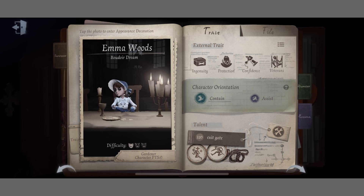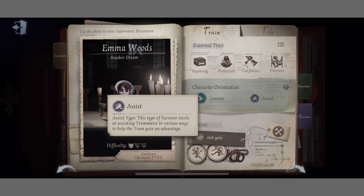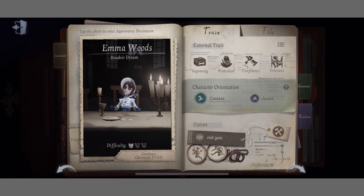Abilities. Gardner is a difficulty 1 contain and assist survivor — at least that's what it says in game. Emma can be pretty hard to learn, especially if you want to use her in high rank.